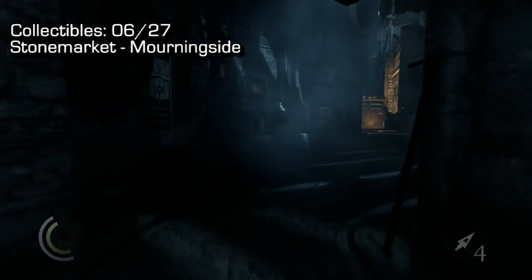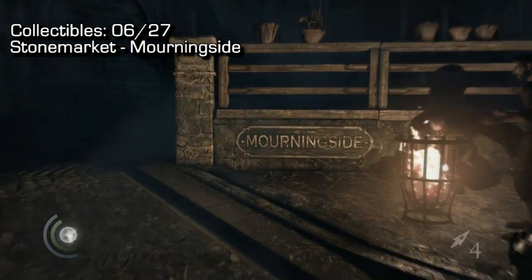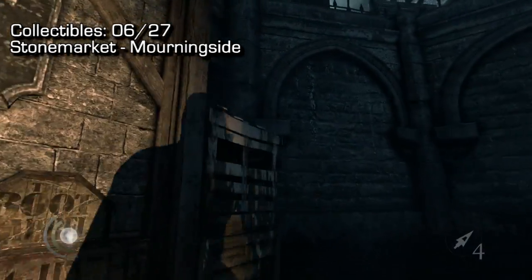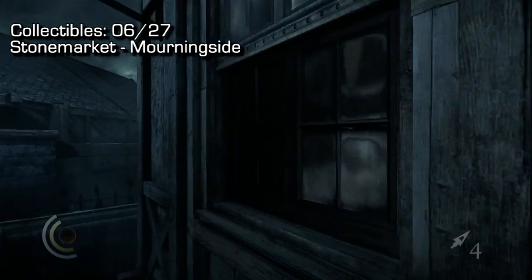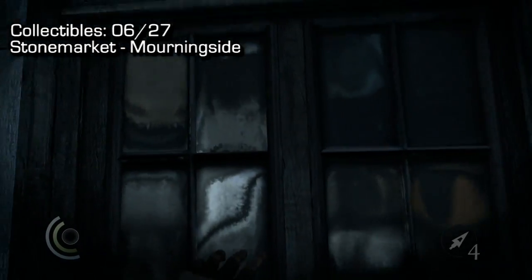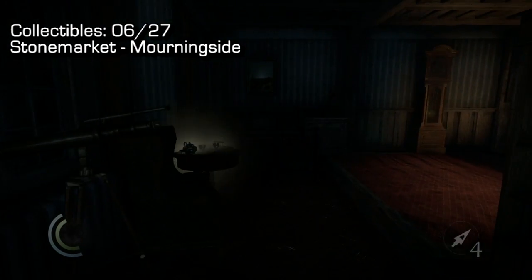Moving on to number six — this one is in Morningside. You can get to Morningside by going through that tavern where you can shop, to the right of my character. That's also where you can see Basso for the side quests. Once inside Morningside, which is in the top right of the map, sprint forward, crawl up this box, crawl up this second box, and get into this window.